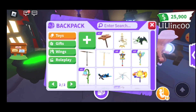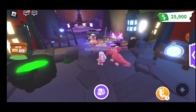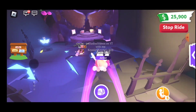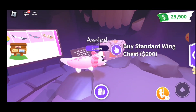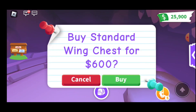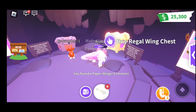Do I have a flying pet on her? Let me see. Yes! So let's get flying on my axolotl. There we go. So let's go over here and I'm going to jump off. So we have the standard wing chest for $600. Sure, I'll buy one of those. I don't think I've ever bought one of these. Let's see what I get. We're going to open it. So I got the paper wings.